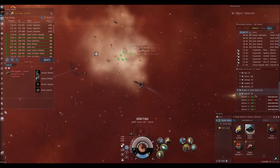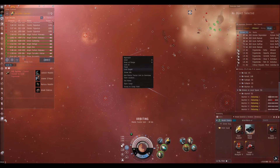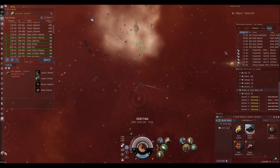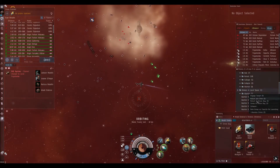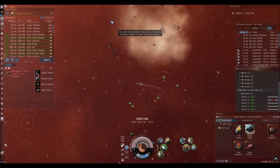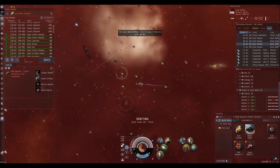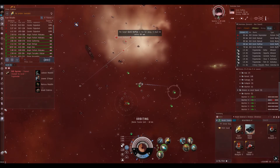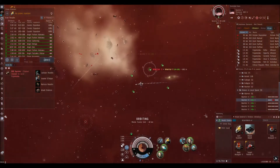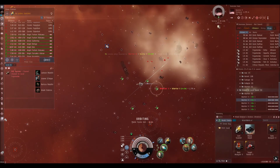One of the problems here is the distance we've spawned from the pirates — 30 kilometers is too much, I can't target any of them. So I'll pull my drones back in. Let's quickly target this one and remote armor rep it while we work on getting closer. We can remote armor rep and we're good to go. That's fully repaired.